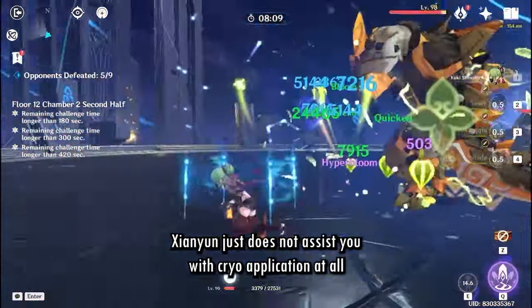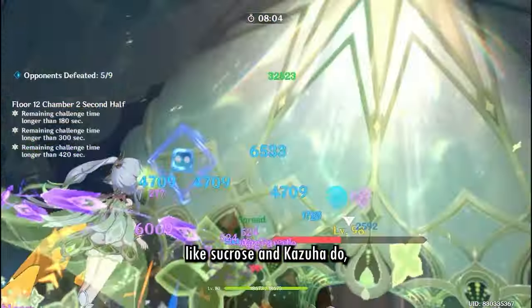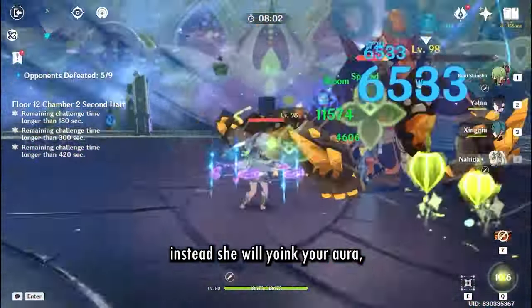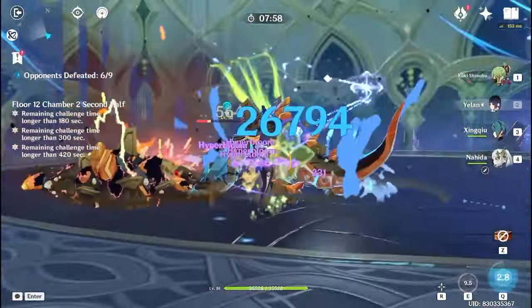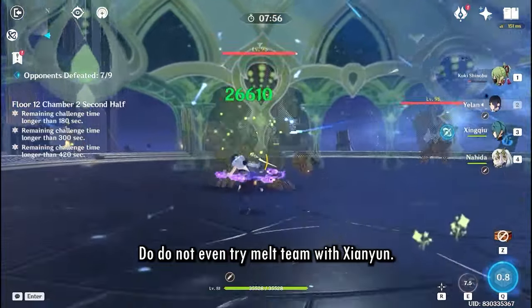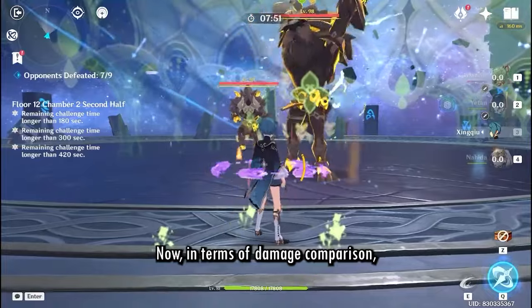Moving on to his Melt teams — Xianyun just does not assist with Cryo application at all, like Sucrose and Kazuha do. Instead, she'll yoink your Cryo aura. So Melt teams are out of the question — do not even try a Melt team with Xianyun, it's not going to work.